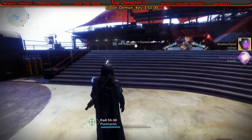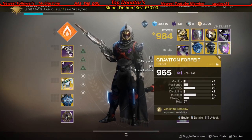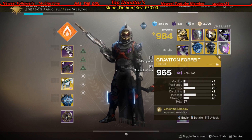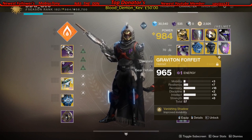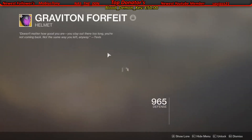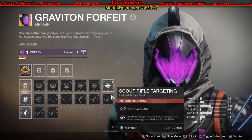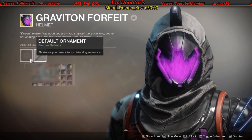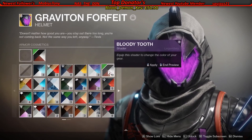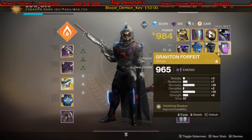Yeah boy — Graviton Forfeit, proves invisibility. Good stuff. What kind of roll is it? Score recovery and intellect — yeah boy, I shall dig it. I like this one. It's void as well, so yeah boy. Let me see what it looks like with Bloody Tooth — oh, it's just the same. Good stuff, I'll keep that.